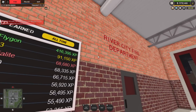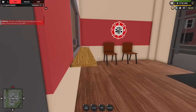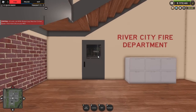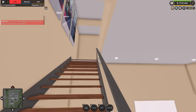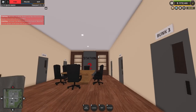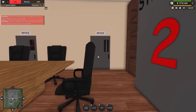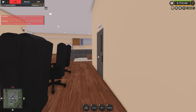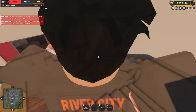Most XP earned — wow, they actually have a leaderboard. 416,000 XP is insane. Let's check out the interior. If you walk in, you just have the front desk. River City Fire Department. There's the upstairs — they just have a bunch of bunk stuff. Station 2, bunk 3, bunk 2, bunk 1. That's amazing. They have two offices here. That's basically station number 2.